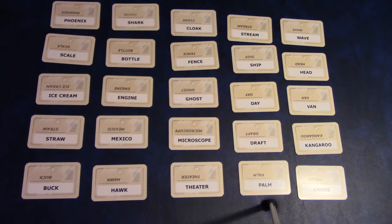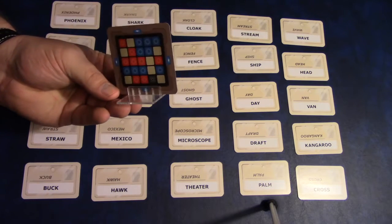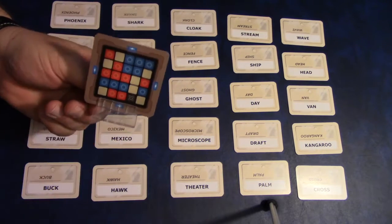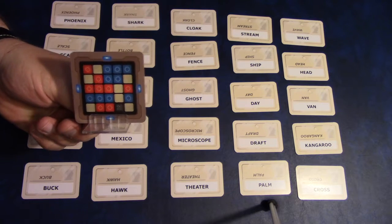When it's your turn to give a clue to your teammates, you say a one-word clue and try to use that clue to match multiple words if you can. Taking a look at the blue player who goes first, these are the clues she's going to be giving her teammates.